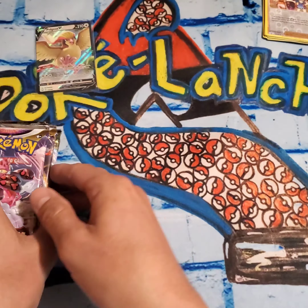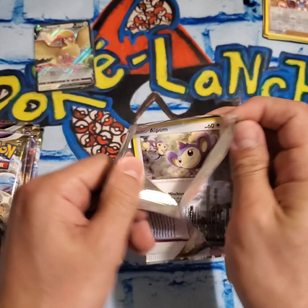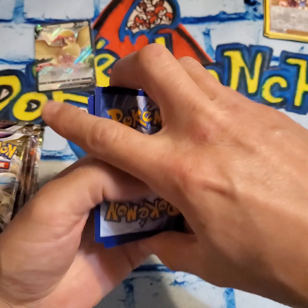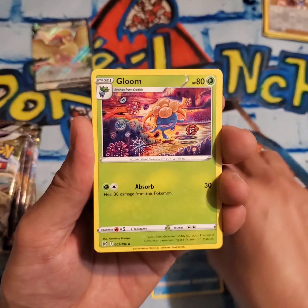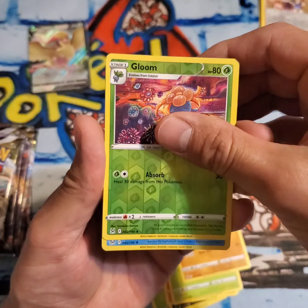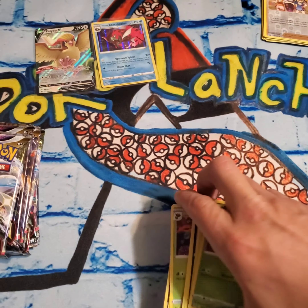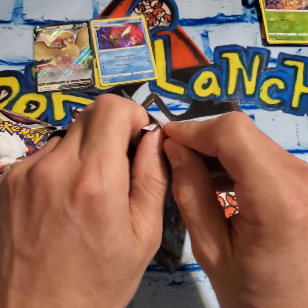Pack number two. I also found some Eeveelution tins at that same Walmart for real cheap. I think those have Evolving Skies, Chilling Reign, and maybe even Fusion Strike in them. So if you guys are interested in seeing me open that kind of stuff, let me know. Litwick, Roselia, Rockruff, Gloom, and the Basculegion V Full Art Hollow. Okay, so far two hits in two packs — nothing super high in worth yet, but I remain confident.